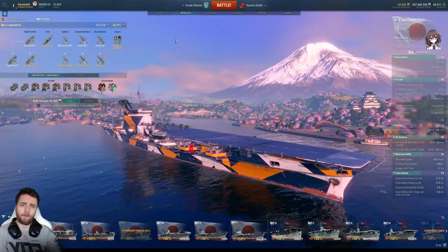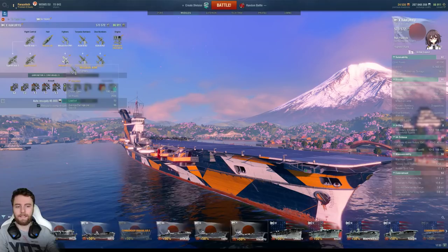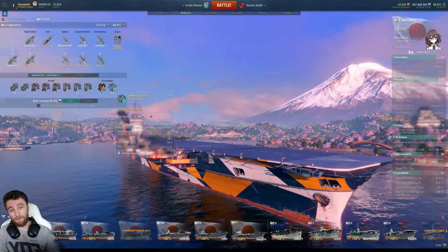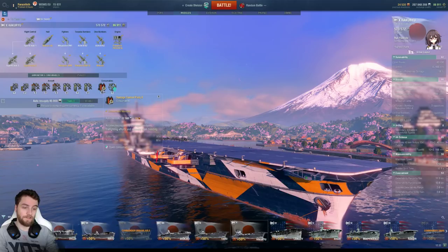First things first — when you get to this carrier you're going to want to upgrade the fighters to tier 10. You just need to have the fighters at tier 10 first. It allows you to compete with air control against other Hakuryus and Midways. Whether or not you take damage control party 2 or defensive fire 2 at tier 10 is debatable. The damage control party lasts 30 seconds — that's the immunity from fresh fires and floods, and it's pretty good.